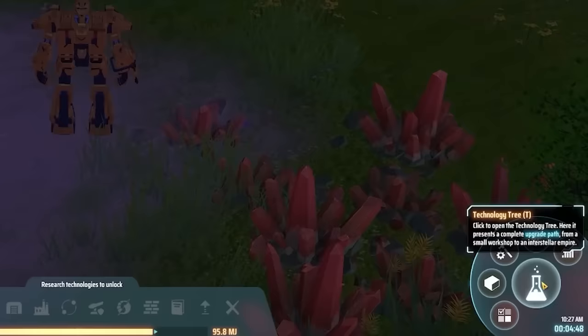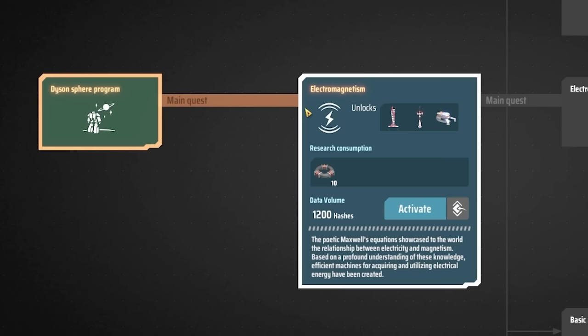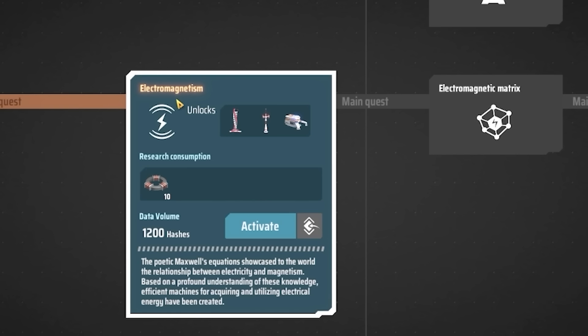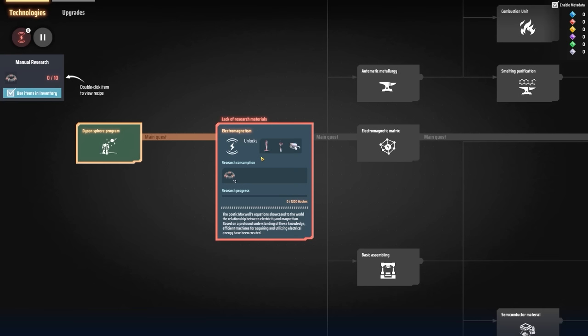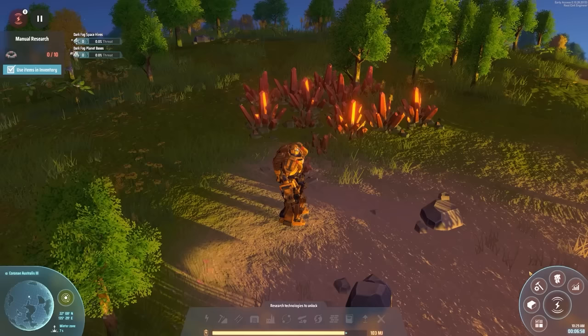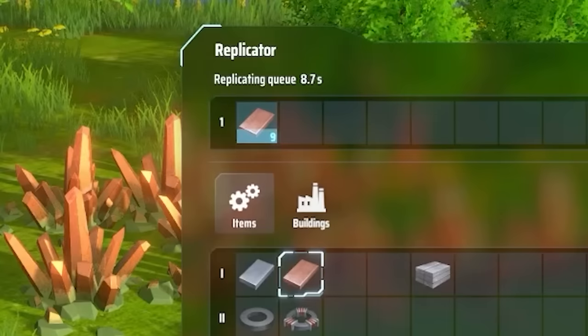We can come to our technology tree down here — oh boy, look at the size of this thing. The first technology is electromagnetism. We can activate that — we need 10 magnetic coils, which are made with two magnets and one sheet of copper. If we head into our replicator down here, we can pretty much make all of these now. The copper sheets just take a bit of copper ore, takes one second. Let's start producing them — magnets as well, we'll add a load of those.